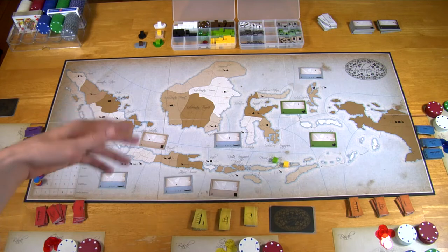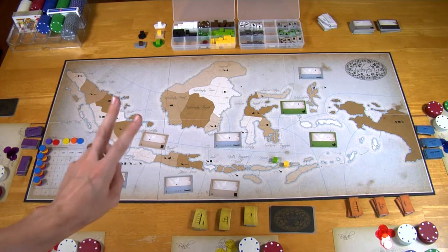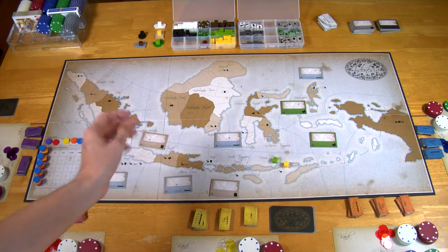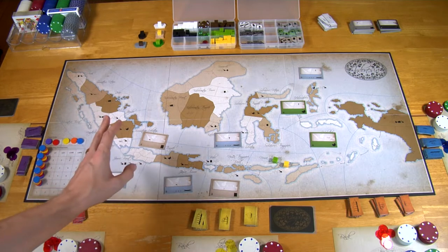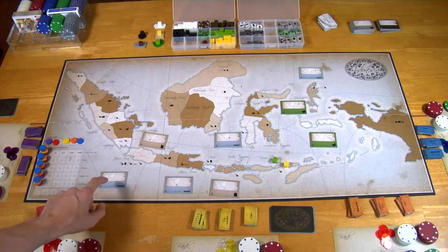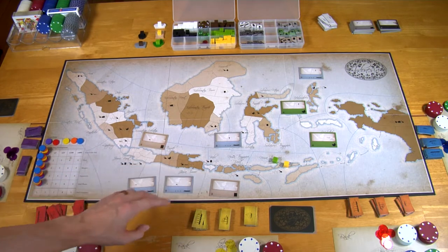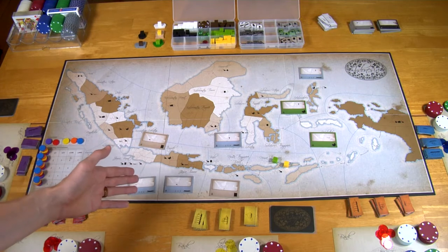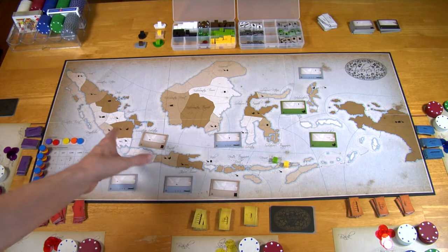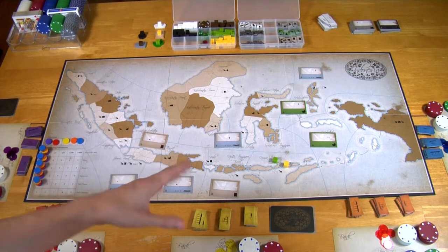The first phase of the round is the New Era. You will typically just pass on by without anything happening, but there are two exceptions. The first is if there are no companies left to be acquired this era — then you begin a new era. The other exception is if only one type of company remains to be acquired; you discard those and move on. Going from A to B, B to C, and at the end of C the game ends.